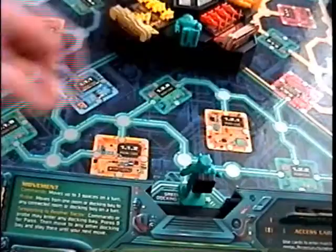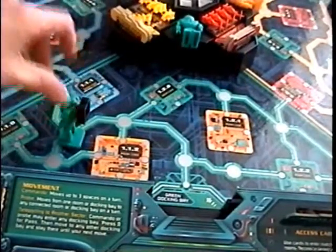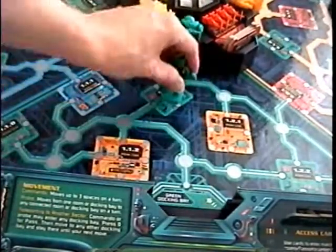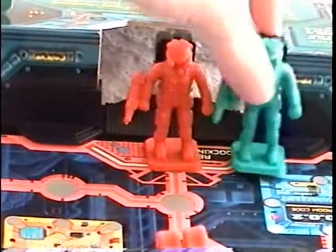On your turn, you have four options. One, you can choose to move up to three spaces and hit pass if you cannot reach your destination — to pass, hit the button that says zero. Two, you can choose to move into a room that you have access to and explore it by hitting the explore button. Three, you can choose to teleport from one docking bay to the next and then hit the pass button. Or four, you can choose to attack.